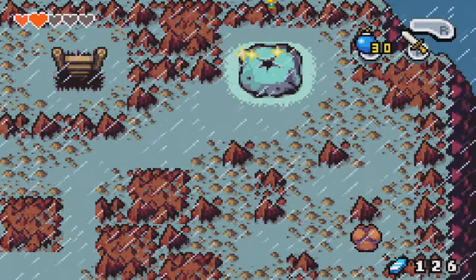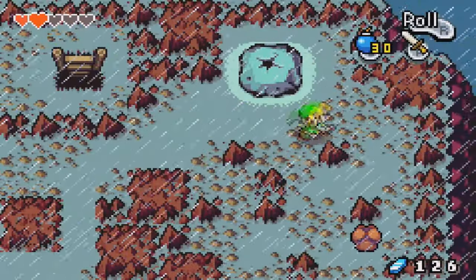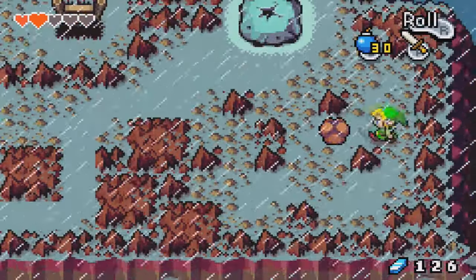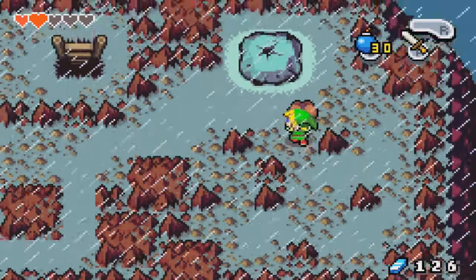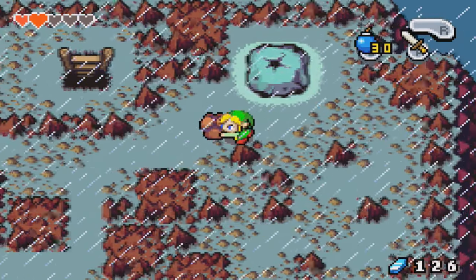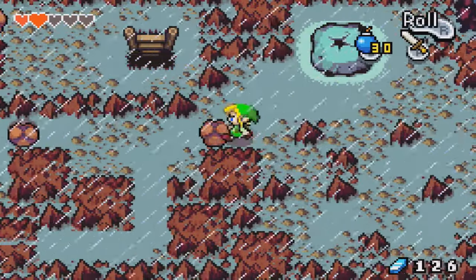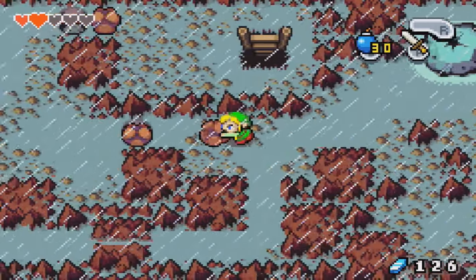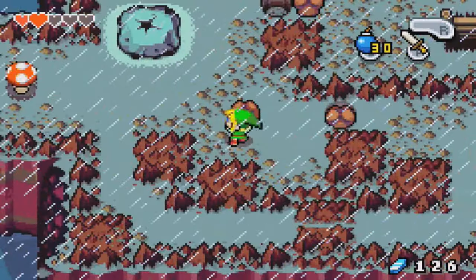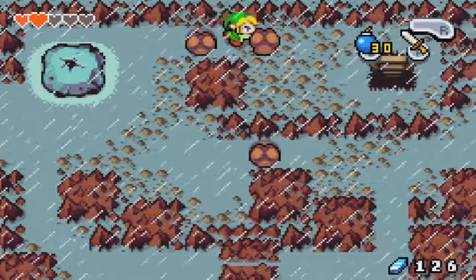Let's go ahead and do this next part. We need to fill in the holes with the rocks that roll — a little Link's Awakening reference there for those who remember that in the Turtle Rock dungeon. I want to make sure I can actually walk through that before I push this any further. You can only push these, so keep that in mind. If you end up pushing it against a wall and you can't get it out, you have to reset the room, unfortunately.